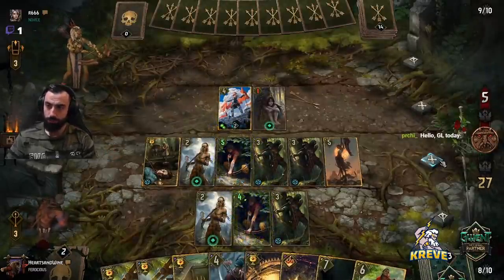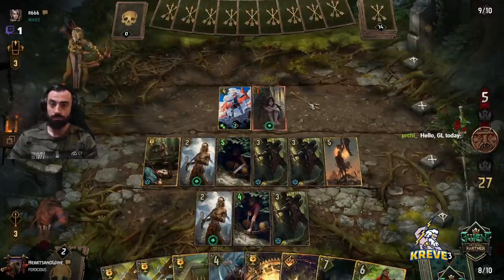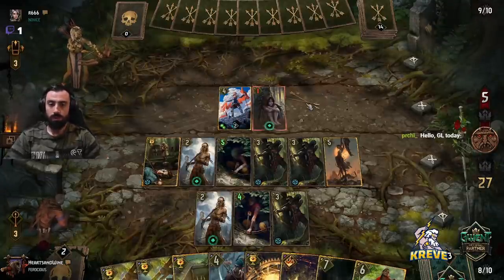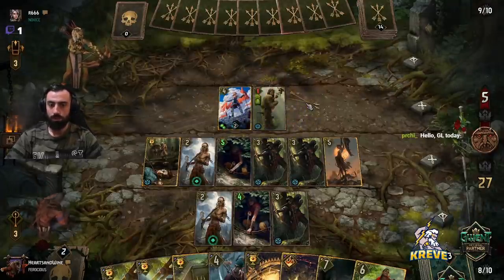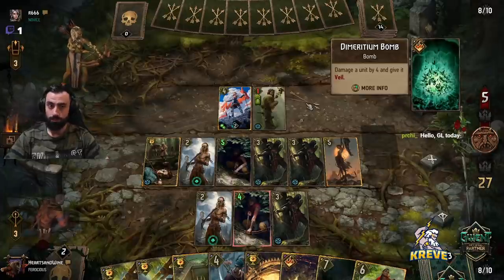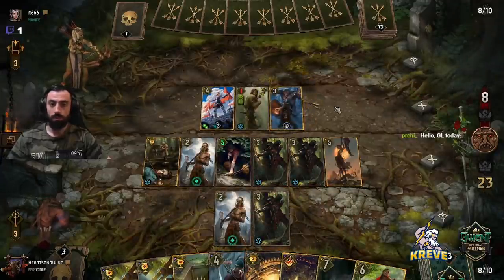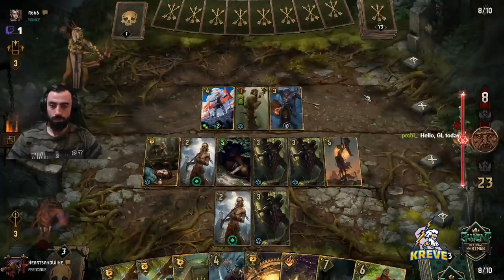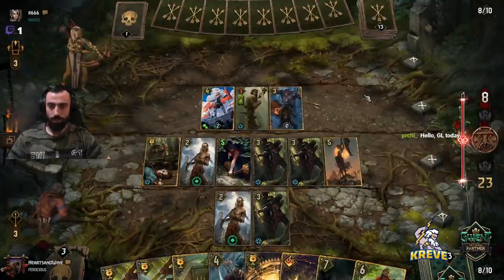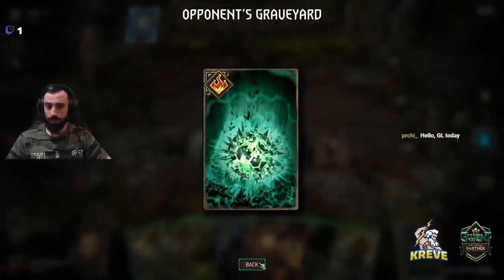Hey, what's up Perchy, how are you? Doing a Venosul swarm deck today — playing traps round three, round one Feign Death scenario. So they've got Madoc — they're going to have a bombs control deck. Let's see if they've got traps too. If they're doing Madoc it could be Gourd that they play later.